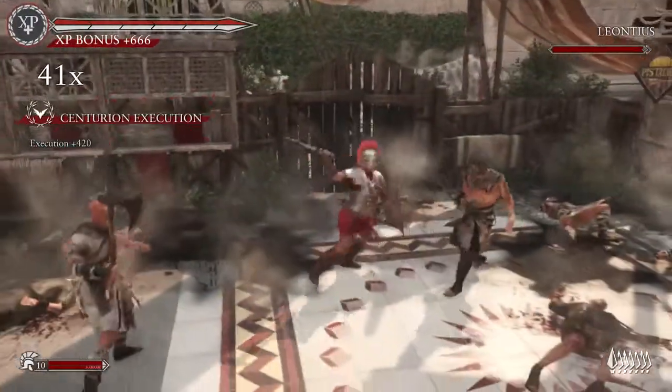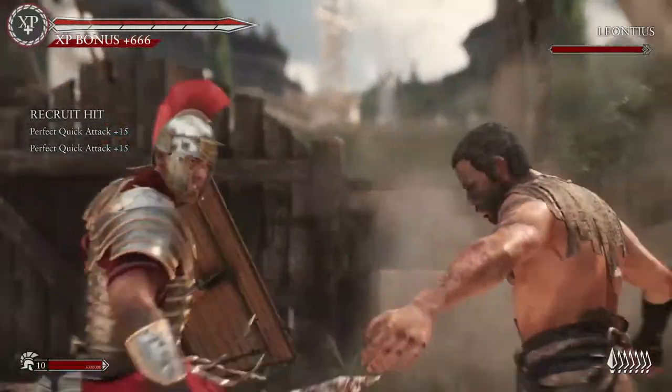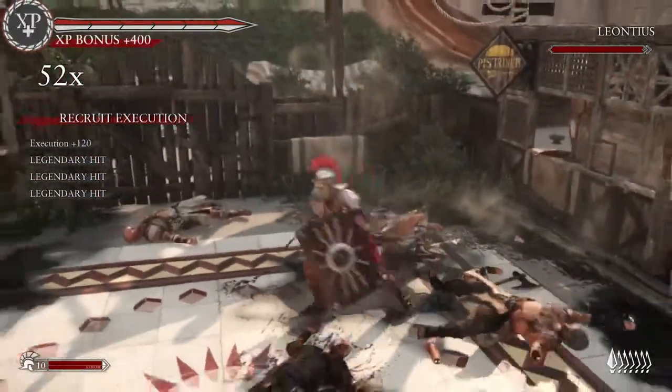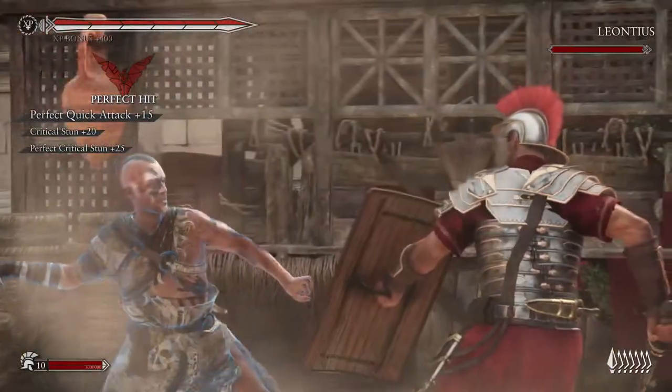Starting one attack just as the previous attack lands results in perfect hits — you can hear the boom with each one. Stringing perfect hits together boosts the combo multiplier and puts Marius into Burning Eagle mode, where every hit in the chain further adds to the combo and puts enemies into a stunned state.